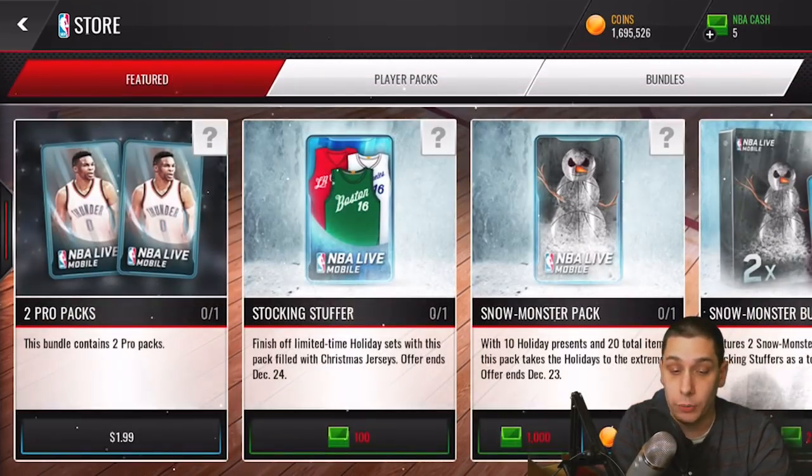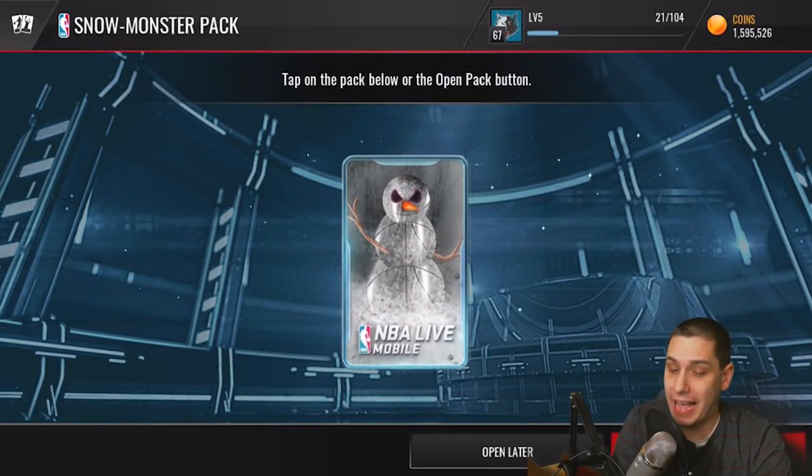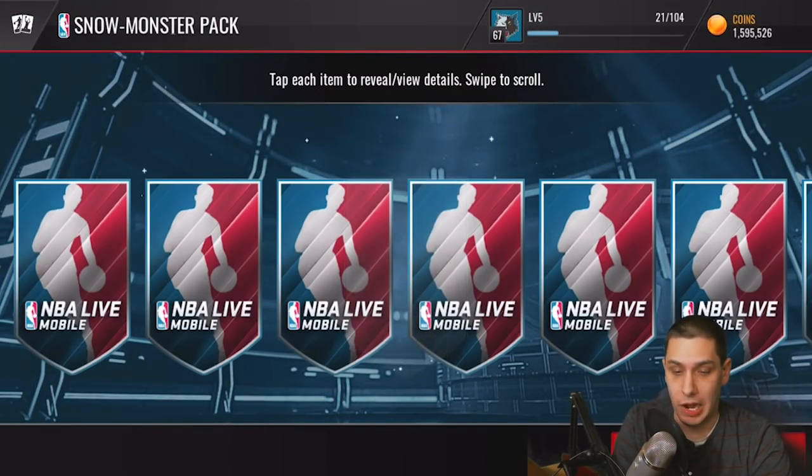In the store right now under featured packs, we have this Snow Monster pack for a hundred thousand coins. It guarantees us 10 holiday presents and 20 total items. I do want to do this because it ends on December 23rd — which is like 30 minutes from now for me — so we've got to get this video out. I haven't had a chance to open any of these packs yet.